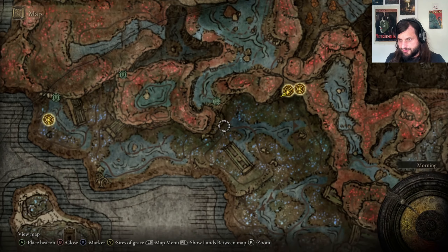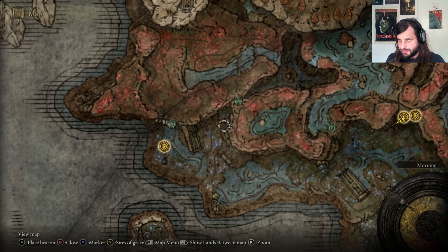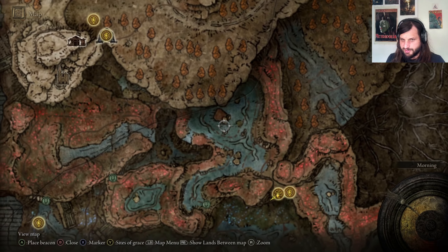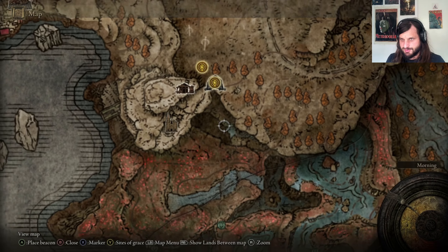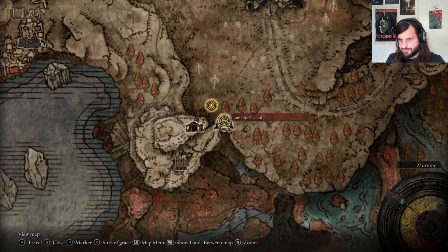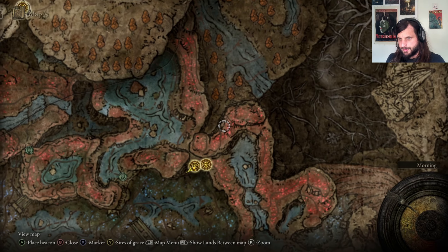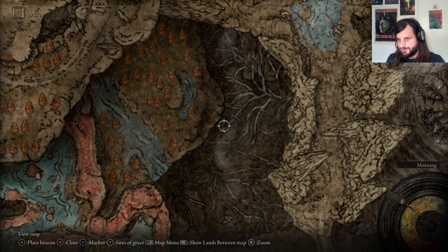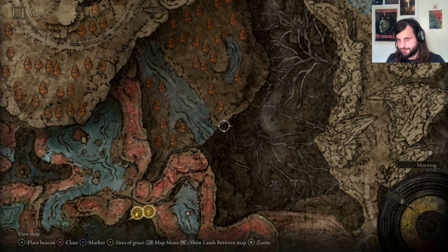We have, up till this point, explored basically everything here around the Cerulean Coast. We have a little alcove — tunnel, gorge — that leads to this, which presumably connects down to here. And then we have another one that goes back here that might lead into what looks like a river, which would be very cool, but also might not.